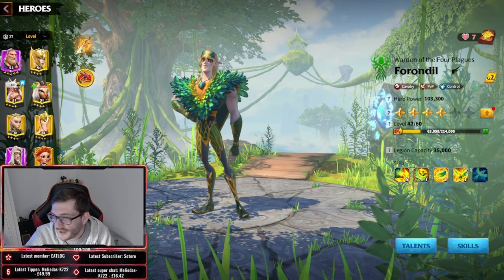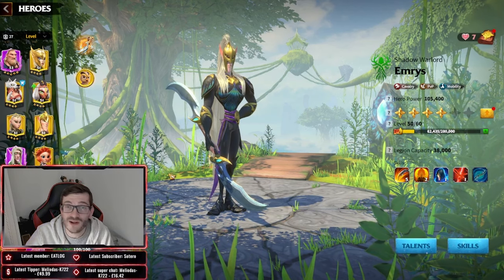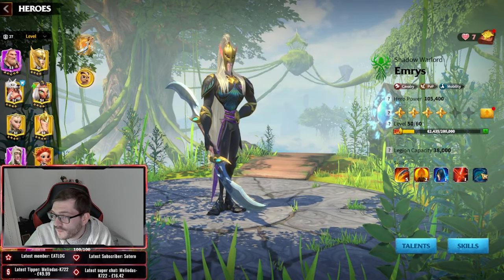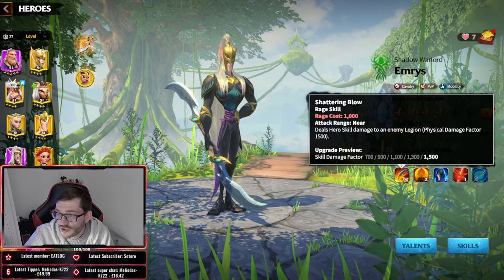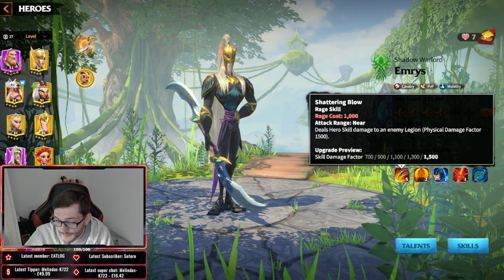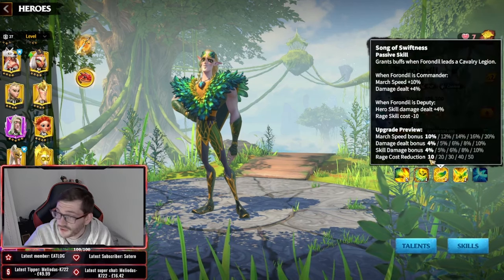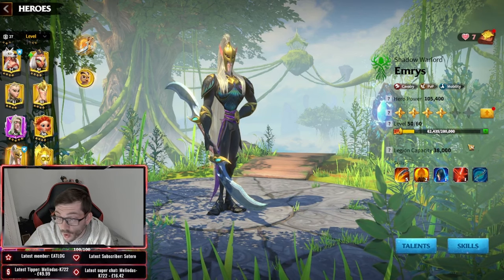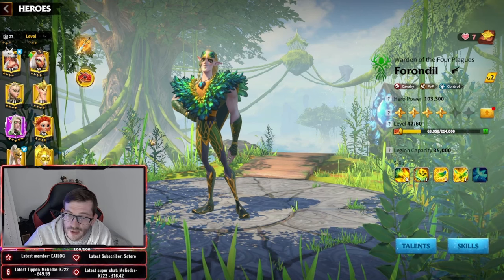Emrys and Forindel is pure DPS — this is all damage. If you're a cavalry main who has Emrys expertise, whoever is behind Forindel is just not fair. The Watcher's Blade and Spring Blade combo lets you keep nuking for 1500 damage with the 10% damage dealt bonus. Run Forindel as primary with another 10% from his third skill, and Emrys behind doing all the rage accumulation because of how good that synergy is. Once you've got that combo cooking, you're straight cooking.